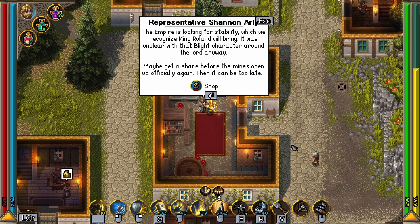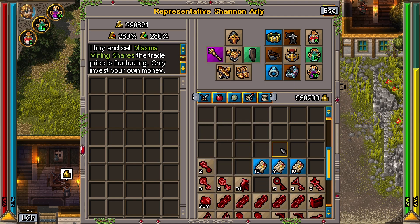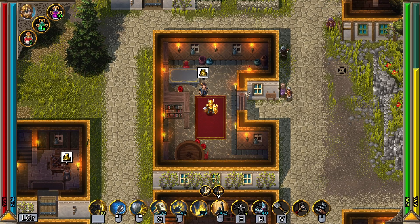After mining just a few rooms, I've managed to increase the value up to over 200%. After selling my 100 shares, I've about 20x my money, making me a grand total of 1.2 million. So now that you have all this money, what can you exactly do with it?